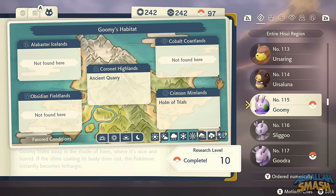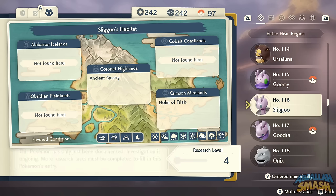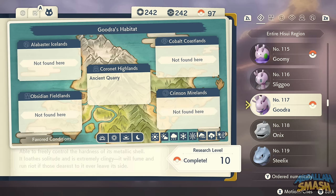Goomy is all over the place in Ancient Quarry and Home of Trials — very easy to find. To evolve Goomy into Hisuian Sliggoo and then into Hisuian Goodra, you'll need to reach level 50 while it's raining. Alternatively, just catch a Goodra directly over in Ancient Quarry.